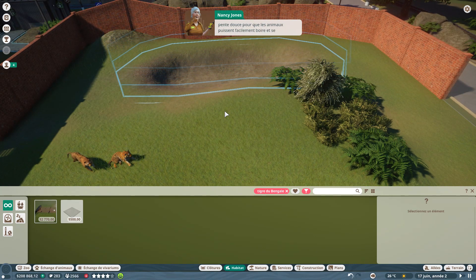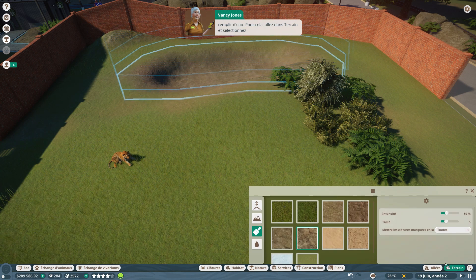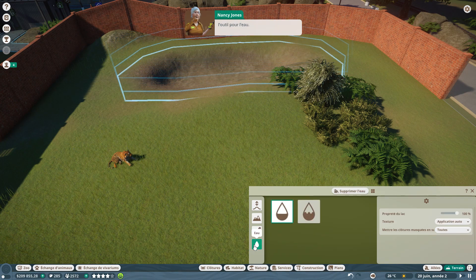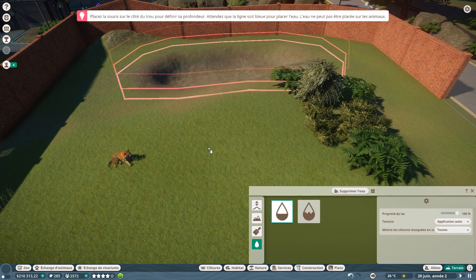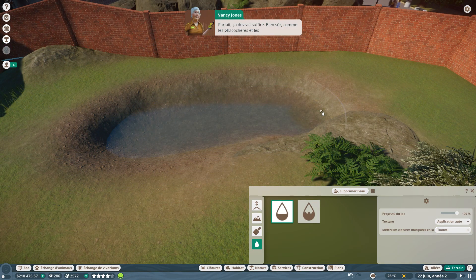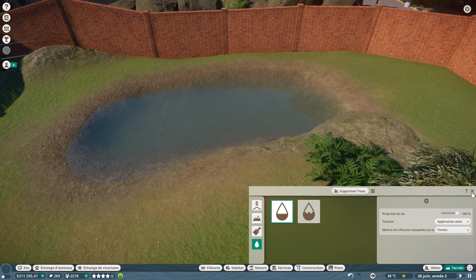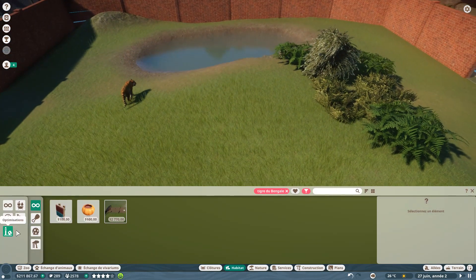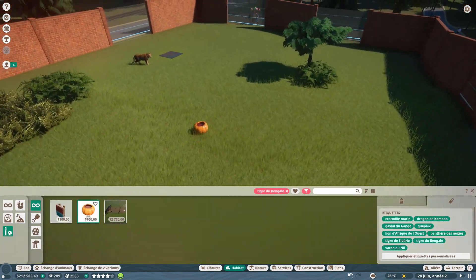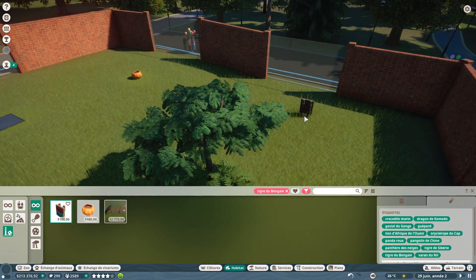Un bassin est déjà creusé, mais on va le remplir d'eau via l'outil eau dans le menu terrain. On ajoute aussi des optimisations ludiques et alimentaires dans l'habitat : une petite citrouille sanglante près des vitres pour attirer les gens, et un petit grattoir.